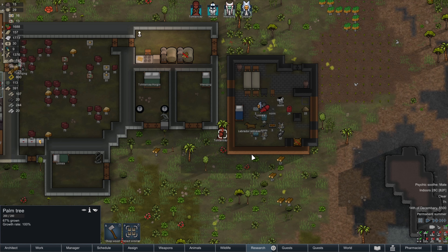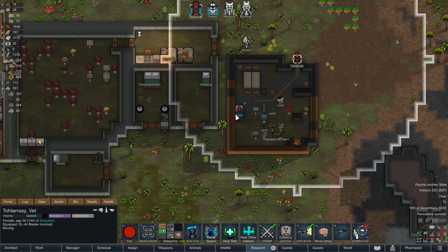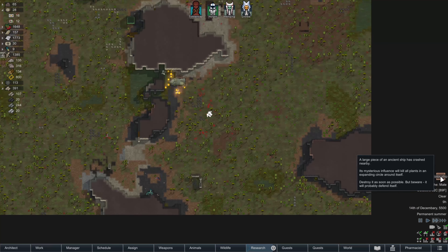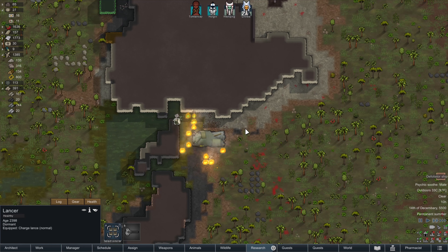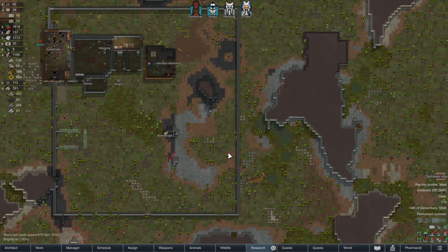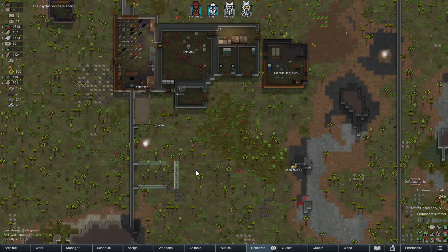Tortoise, you just woke up. I know you're probably not crazy about healing a Trandoshan, but that's okay. He's on his way — it's a good thing to do. Oh! Now we've got a defoliator ship with some lancers. Huh. Maybe we can rush in and melee them down. We'll leave them for a little bit, because I'm not too worried about a defoliator — not really a big deal for us.